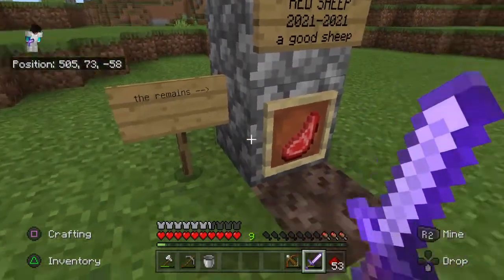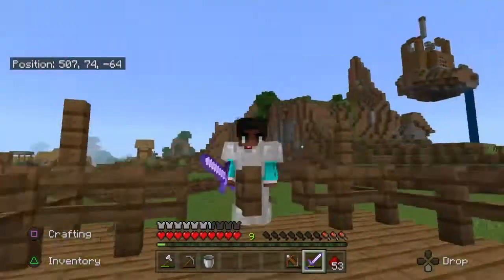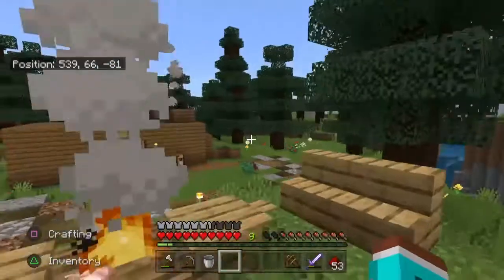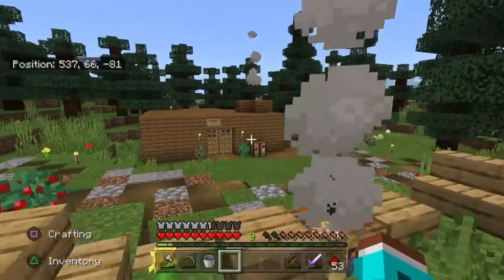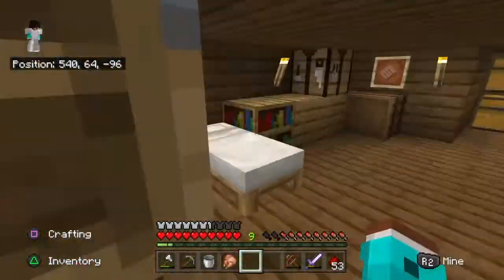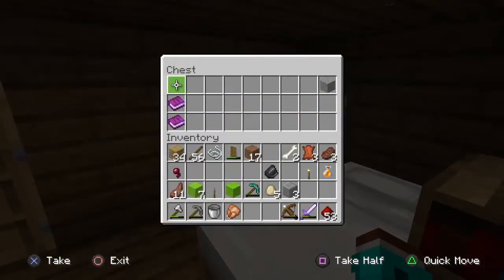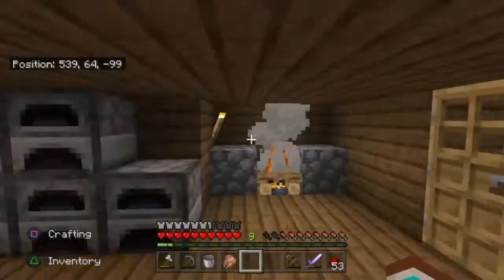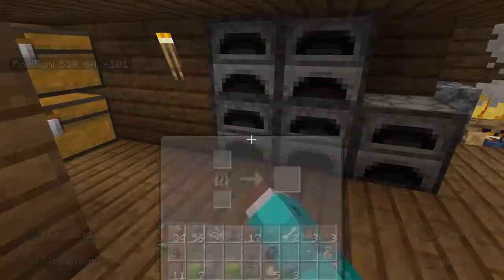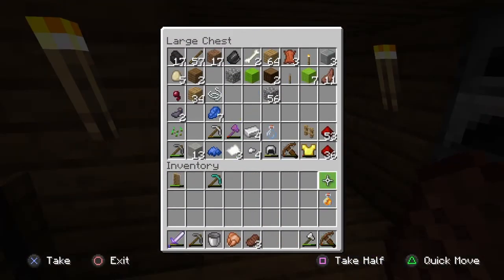Like my red sheep — the remains. RIP red sheep. It was a good sheep, my sheep, but it died. This hub is turning out pretty cool though. I built that and yeah — it's basically all here. There's not much except books. There's a chimney, there are some furnaces in there — pretty sweet stuff.